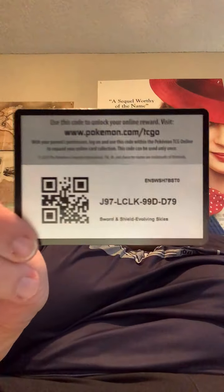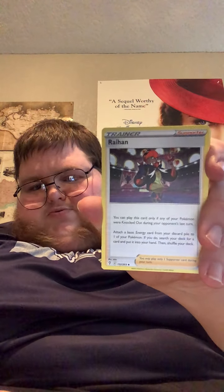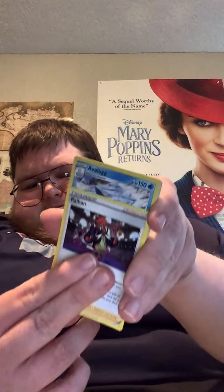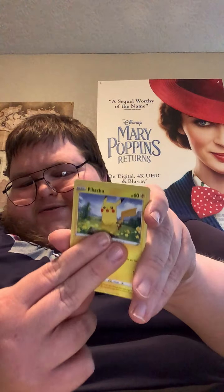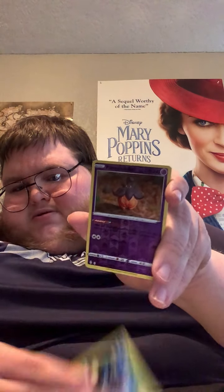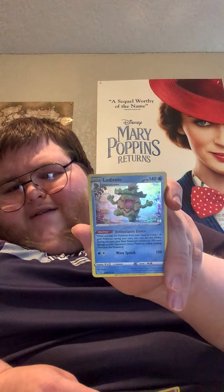Here's another code card for Evolving Skies — go ahead, go claim your pack. We got ourselves the Fighting Energy, Raihan, Avalugg, Vigoroth, Hitmonchan, Fletchling, Tentacool, Pikachu. Our Reverse Holo is a Pumpkaboo, and our rare is a Holographic Ludicolo — Ludicolo, Ludicolo!